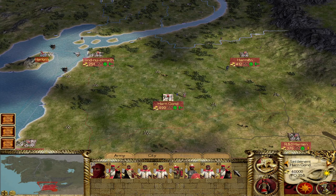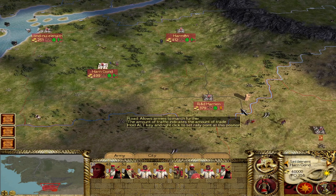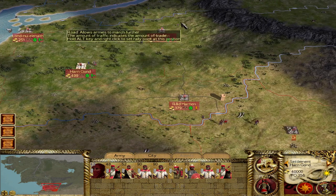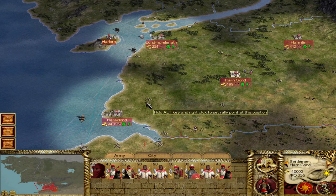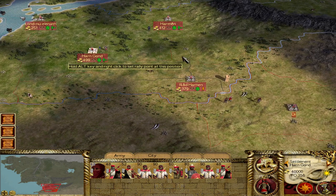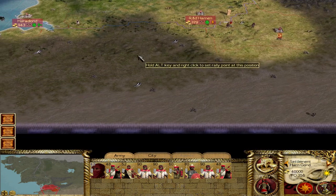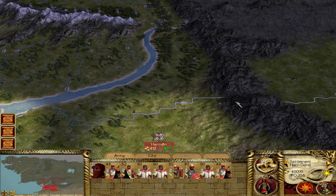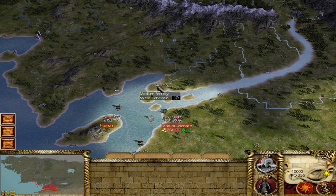For number four, we have the Principality of Harondor. This faction is sandwiched between the two rivers — Poros to the north and Harnan to the south. That would appear to give it a pretty secure defensive position initially, and indeed it is somewhat straightforward to defend this territory because there's only a single crossing at each of those rivers. The mountains to your east and sea to your west also give a false sense of security, because although you can hold this territory to some extent, you are surrounded by extremely strong neighbors. To your south, you have the Empire of Harad, and to your north, the two giant Dunedainic kingdoms: the Kingdom of Dunabar directly across the river in South Ithilien, and the very large and powerful Reunited Kingdom over in Gondor.